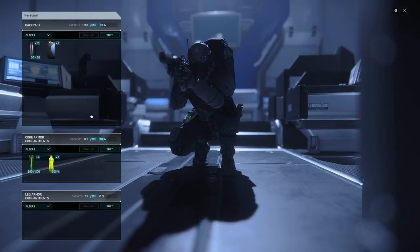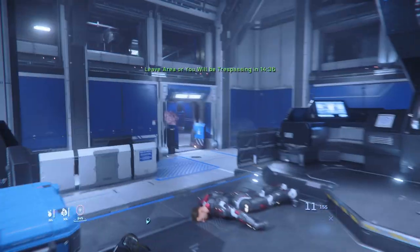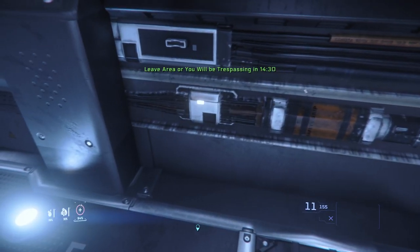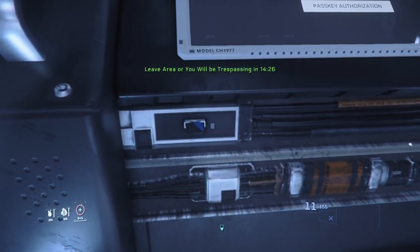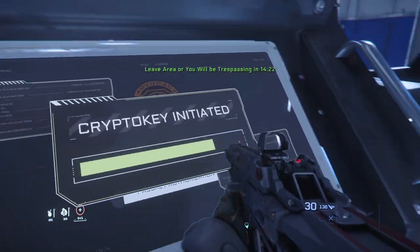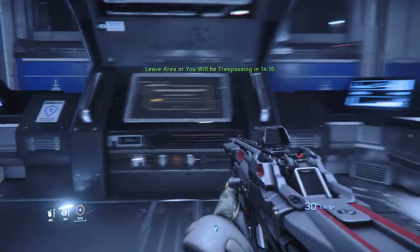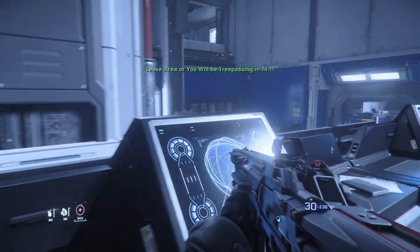Once you're in this middle room and you're safe from NPCs, you can equip your Tiger Claw, place it into the slot right here, and then follow the instructions on the screen. You also want to watch out because NPCs do respawn in elevators.